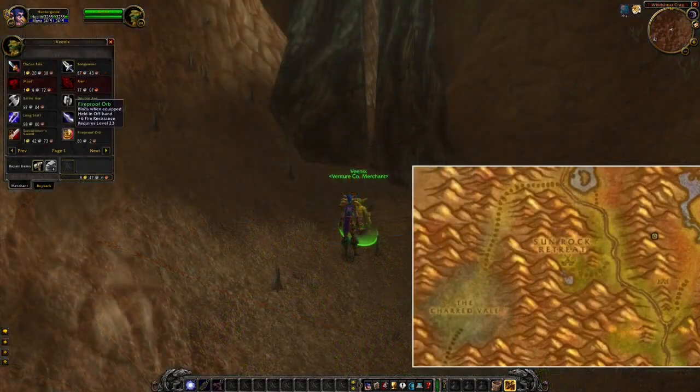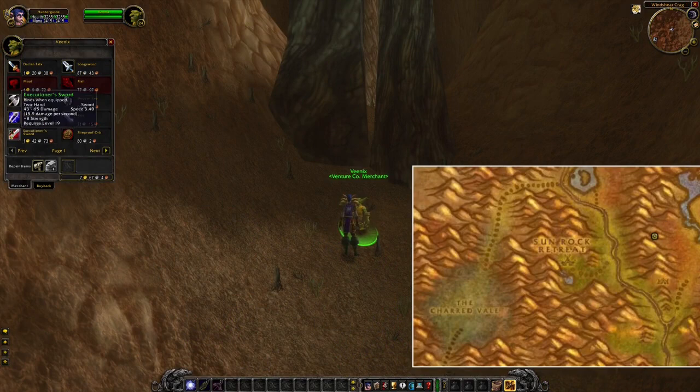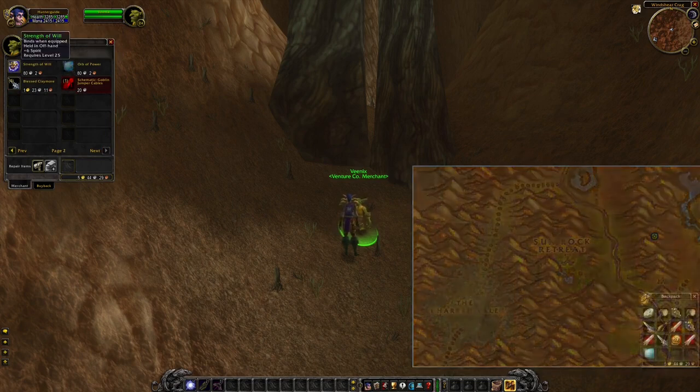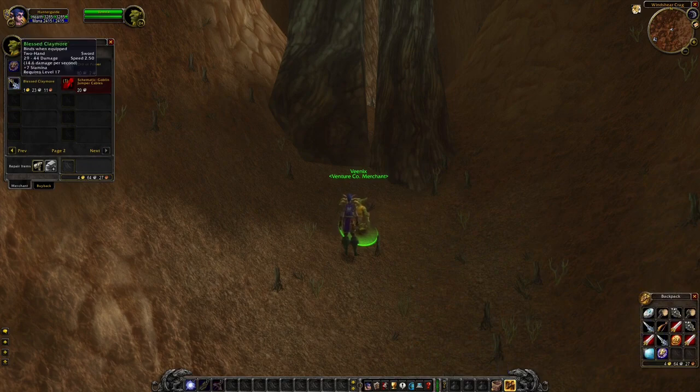The next one is located in the Stone Talon Mountains, so for Horde it would be a lot easier to go here because you can just travel from the Barrens to this destination. Here you can buy an amazing two-hand weapon, but you can also buy some healer offhands. Some of these are fairly decent for casters.